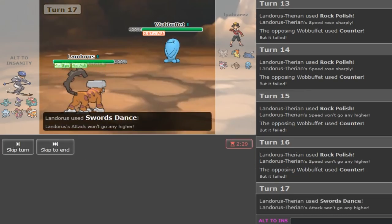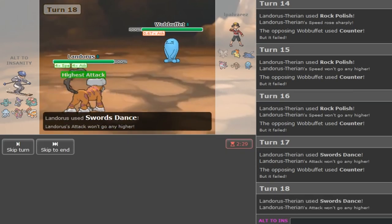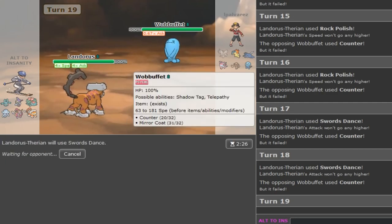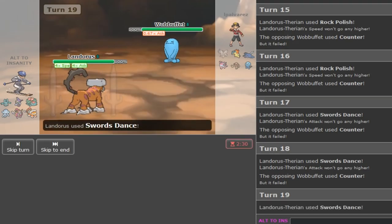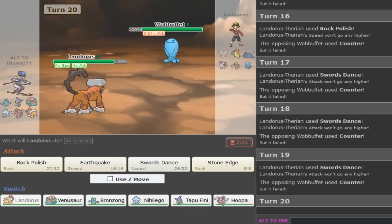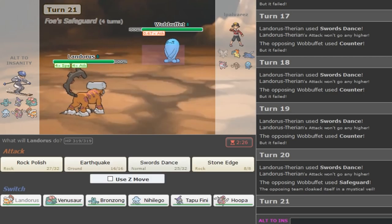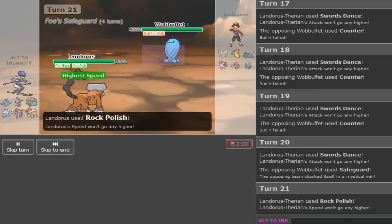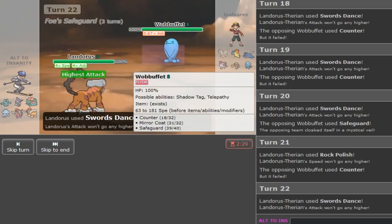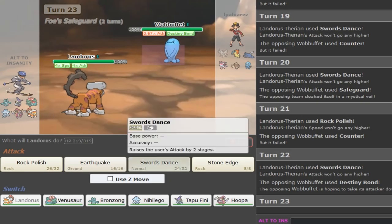This is really boring but if the guy wants to keep clicking Counter, let him. He has 20 PP left. If he switches out, Landorus just runs through his team. We outspeed everything - we even outspeed potential Unburden Hitmonlee after Fake Out. Safeguard is a nice option but it doesn't save you. He has Destiny Bond now - okay so he's starting to click different moves, which is a bit annoying.